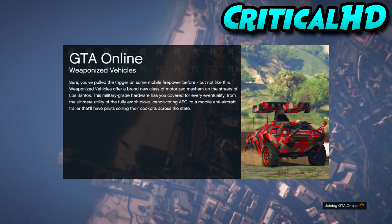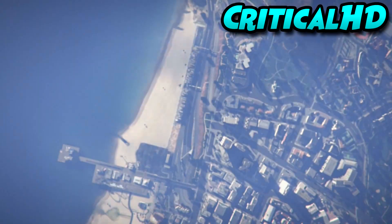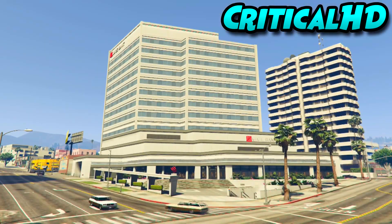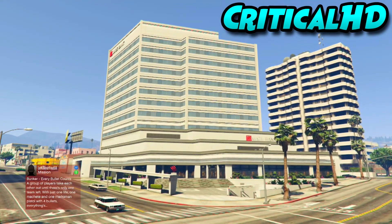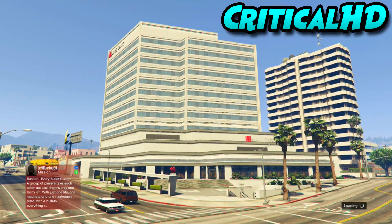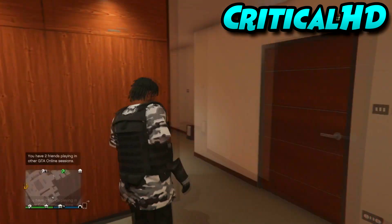Once you're back online, the apartments will transfer over — so you'll have the most expensive apartments. Then you're just going to buy the cheapest garages, and that's the glitch. It actually took me like three to four minutes to do the Director Mode glitch and you get 1.5 million every time.